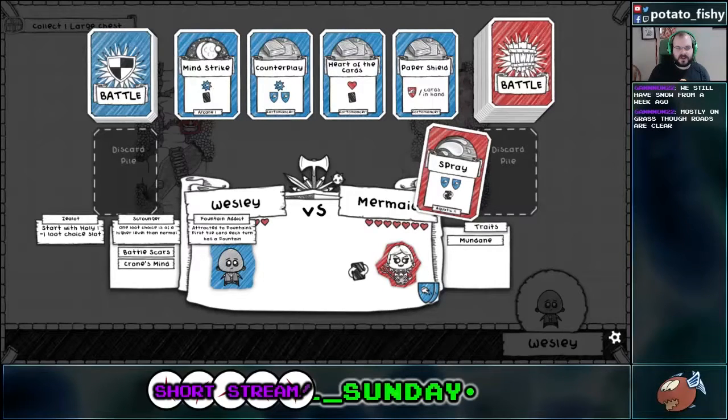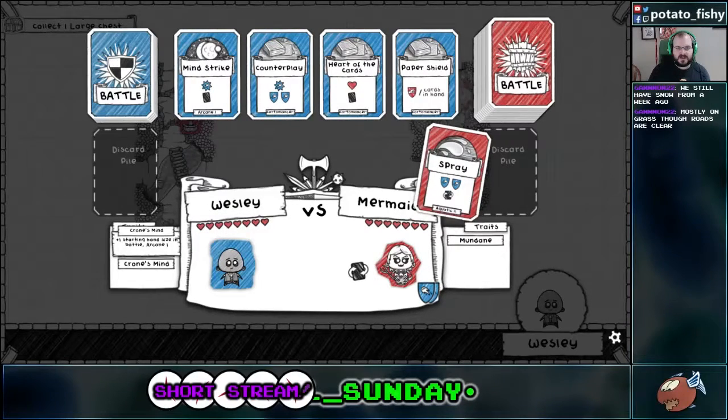Scrounger — one loot choice of a higher level than normal. Fountain Addict — okay, I'm attracted to fountains. And I start with one plus hand size. What does this mean? Recycles one card, discard and draw. Okay, cool. So that's a double block. Then we will heal one and draw one.